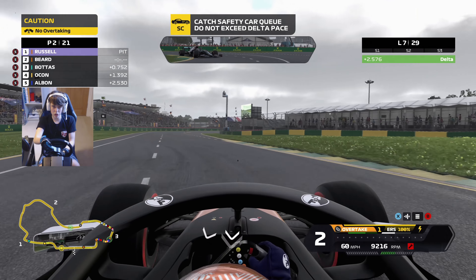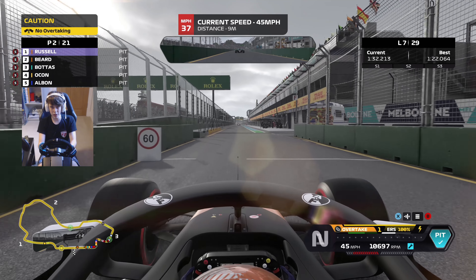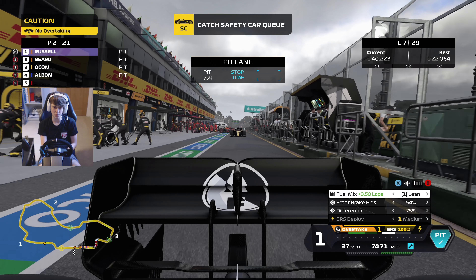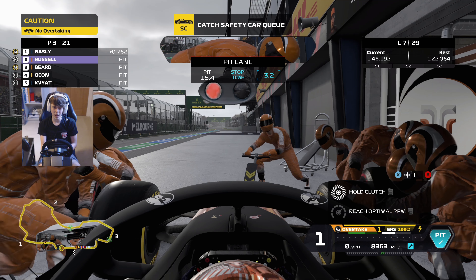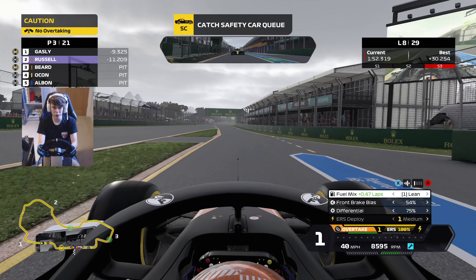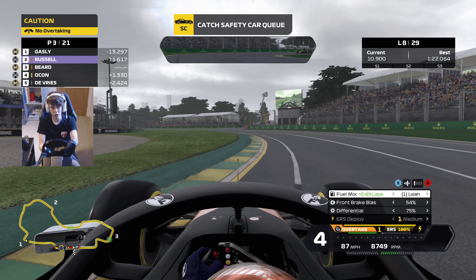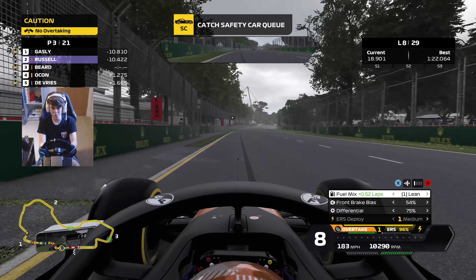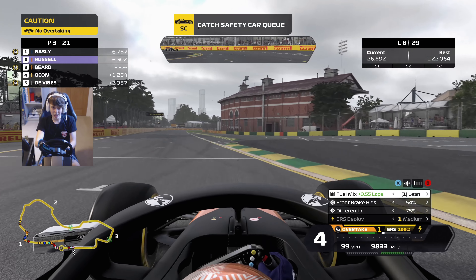End of lap seven — George has dived into the pits as well. Hopefully we don't lose out too much behind our teammate. We've got wheel spin through the final corner, attacking into the pit lane. Why have Mercedes — has Bottas just been screwed? Have they accidentally serviced a car that wasn't there? The team just about prepared for us as we head down the pit lane — a 3.9-second stop. But luckily because of Bottas, we come out still in P3. Gasly now leads as Russell is on a set of hard compound tyres going to the end of this race. Nick De Vries up into fifth for Haas.